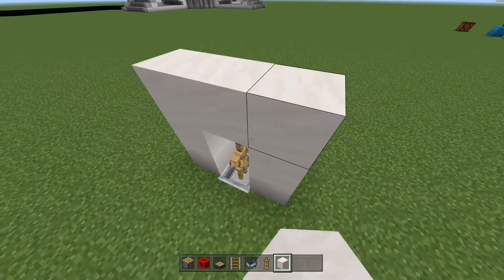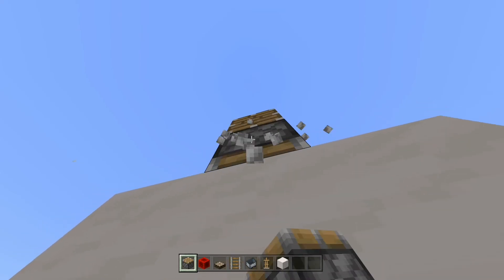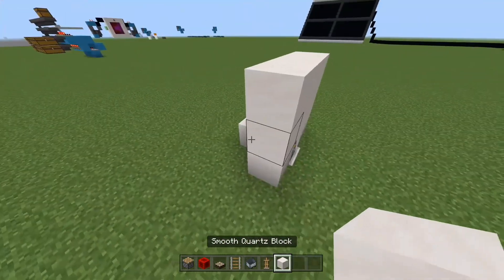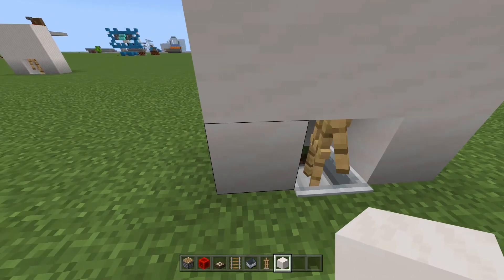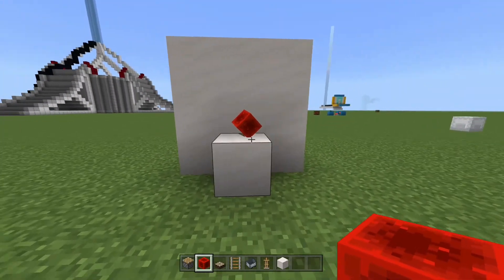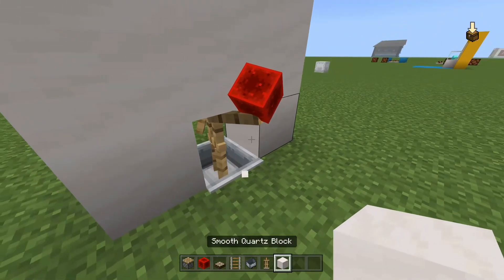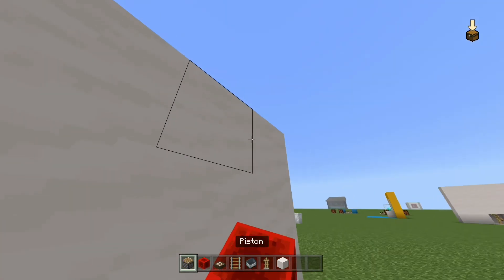Build it like this, then put the pistons facing downwards with the redstone block to push the block down. Then place a block there. Get the right position because it's got a daylight sensor so it will change. And look — it's basically an invisible item frame. What I usually do is decorate it, so instead of this I use other blocks like pillar quartz and stuff.